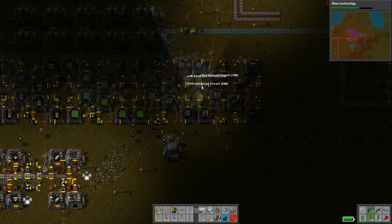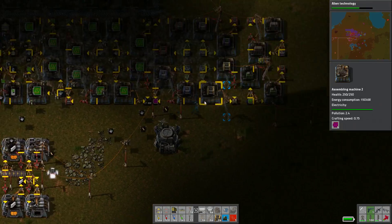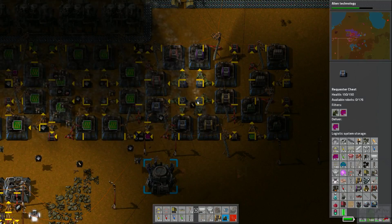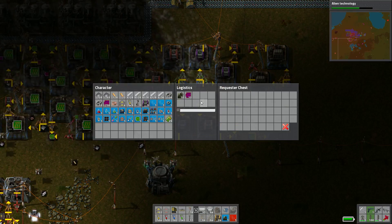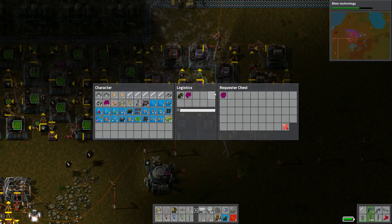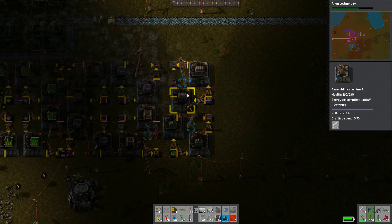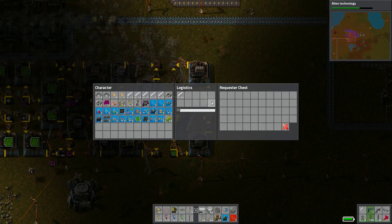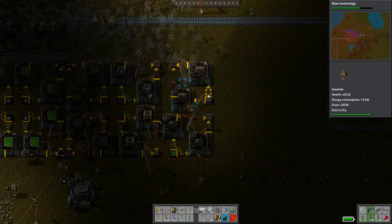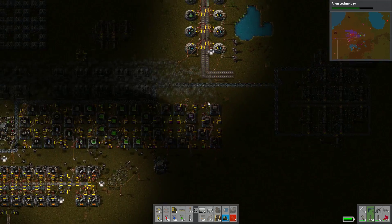Let's actually grab these advanced circuits back out, because that's far too many for them. Just let them put 10 in there. We need to get smart chests being made. Smart chests require steel chests, and steel chests just require steel. I already did set this up — they're just not really making many. We're having electricity problems, at least we did for a second.